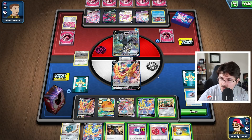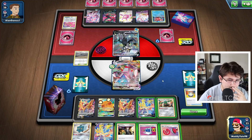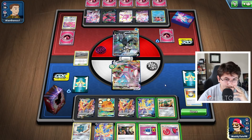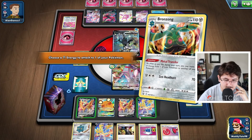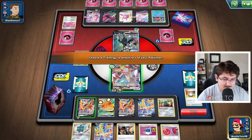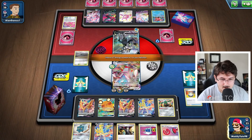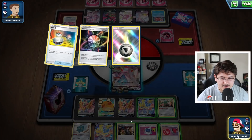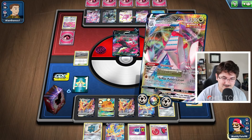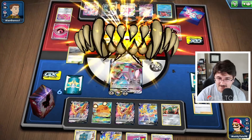We could just attack with Duraludon VMAX — it wouldn't get the KO, but I don't know what he would be able to really do in retaliation. So I think that's actually our safest play — let's go into the Duraludon and hit this turn. We can just KO the active. I think that's a pretty good situation. I'm actually going to bring up the Moltres with Boss's Orders — there are so many different options with this deck, so many different routes. I think the Moltres is our best target for a KO, since this is the one thing that's really going to be able to deal with our Duraludon VMAX, and it also accelerates energy throughout the game.